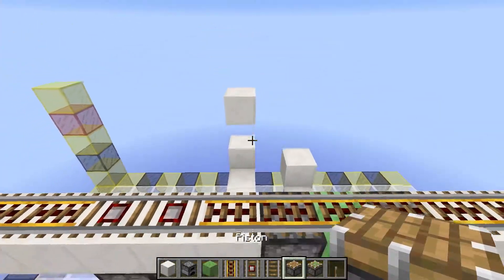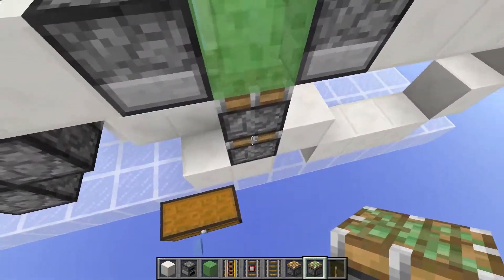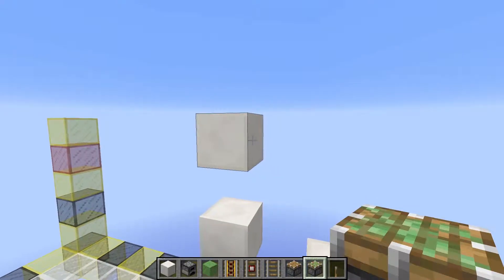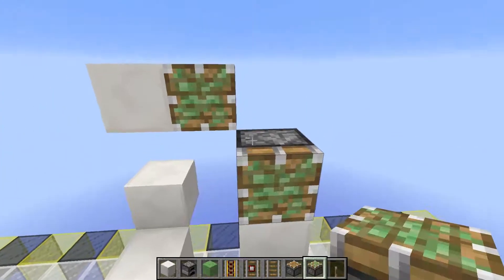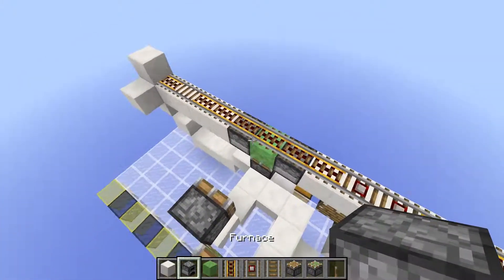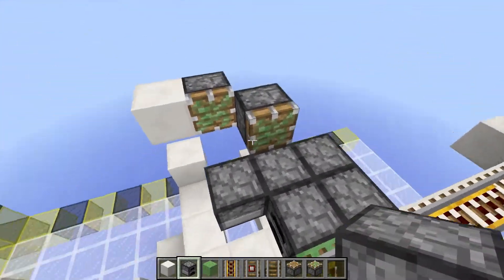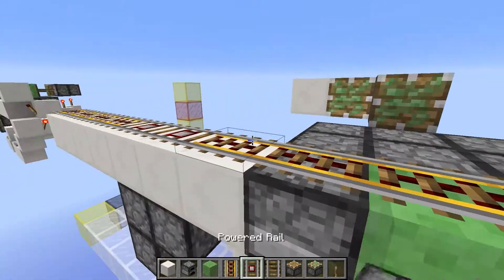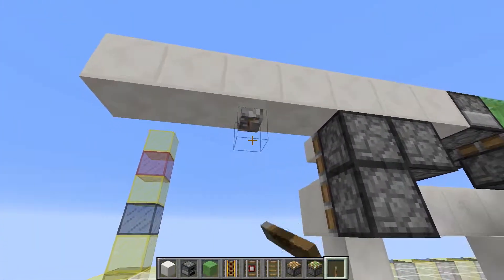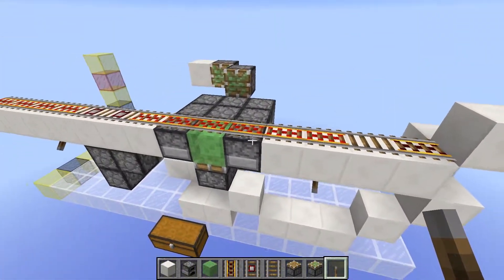Then you want to put down the last pistons. You want to have a sticky piston facing upwards right here that can push this slime block. You then want to have another piston facing this way right here, and another one right there. Before I forget, you want to also put down all of your furnaces. The last six furnaces are going to be put like this, and then you want to put down two levers to power the rail. One must be here, and the other one right here, on the second block from the furnace.